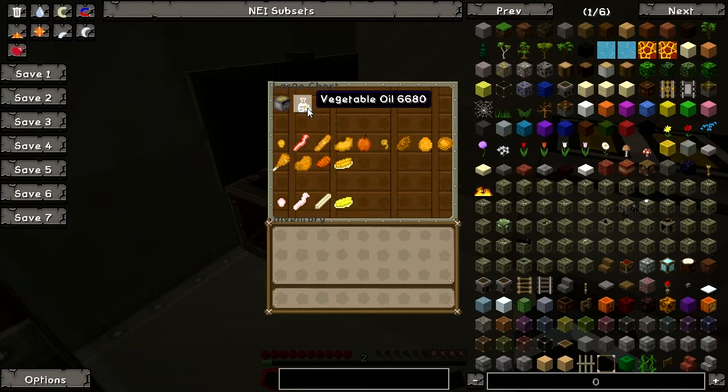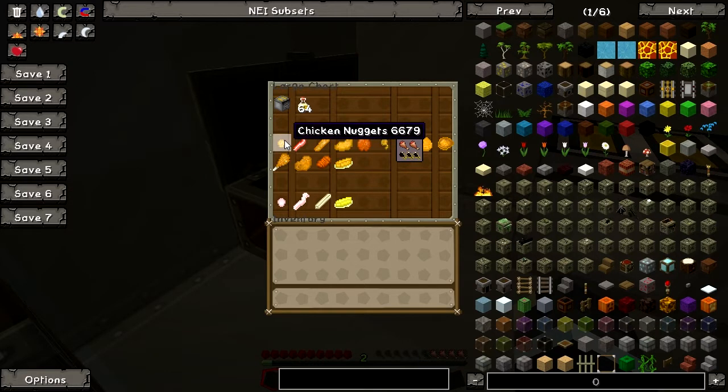So for this turkey fryer, we'll be needing it to fry our food. Yes, very standard, and we need vegetable oil. We'll go through the recipe later on. So first of all, let's take a look at the tasty food that this mod has to offer. We will have chicken nuggets — definitely chicken nuggets.